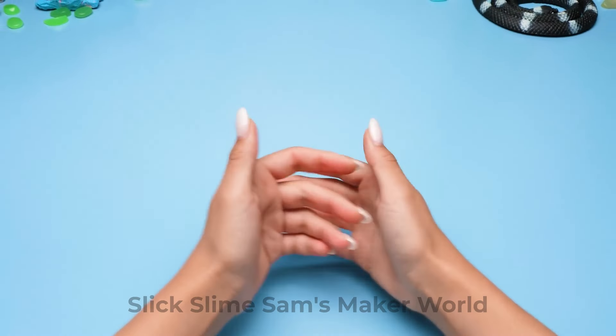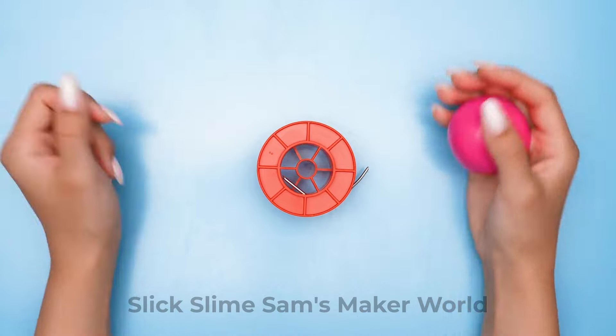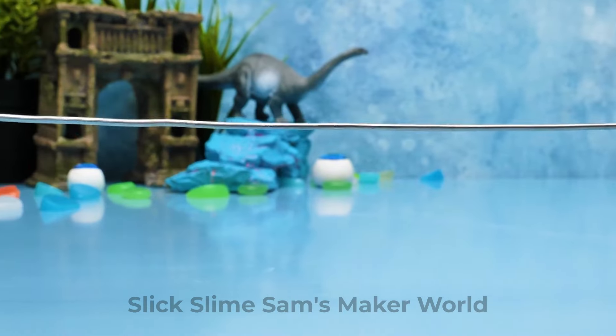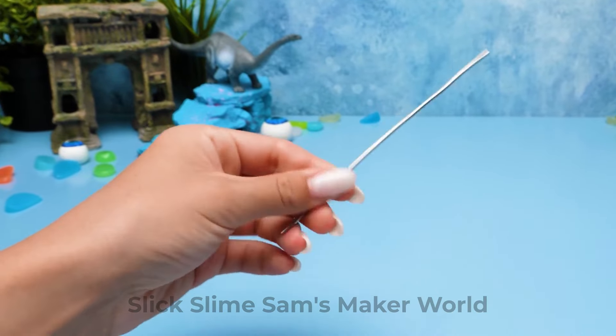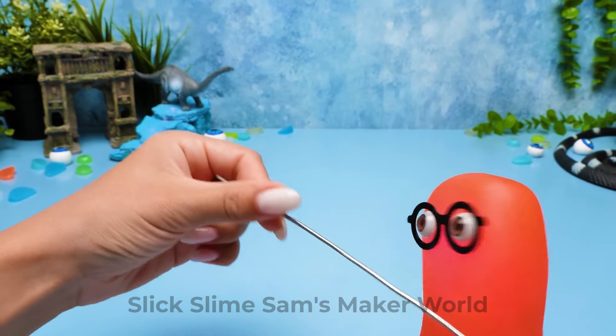Guys, you might be wondering why our baby Clombo is still missing! Here is bright pink clay and a wire for a body frame! We should measure the proper amount of wire! My turn! You know I'm the best wire wrecker among slimes and humans!